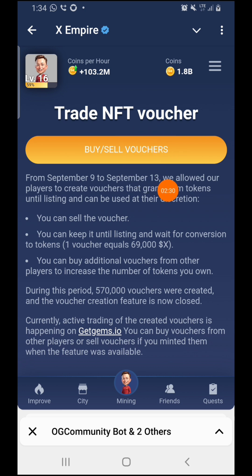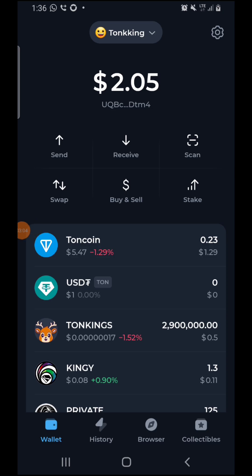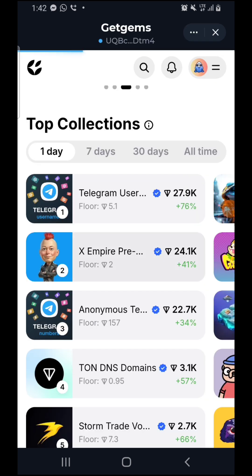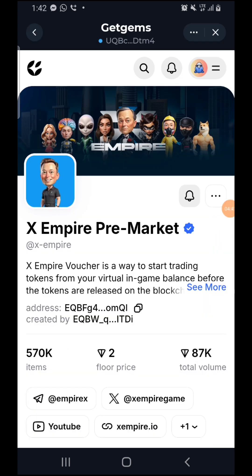If they didn't give you the NFT, don't worry — just continue to accumulate more tokens. But if you already got the NFT and you don't know how to buy or sell it, I'll show you how. To check your NFT in your TonKeeper wallet, log into your TonKeeper wallet and come over to 'Collectibles' and press on it. This is where you're going to see the NFT you've already received.